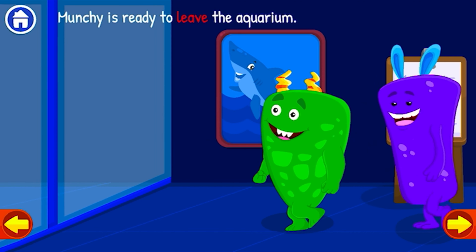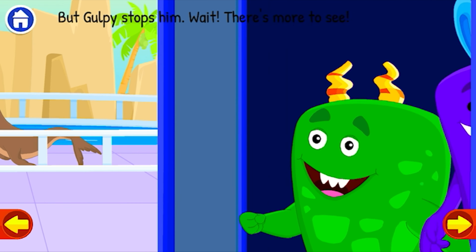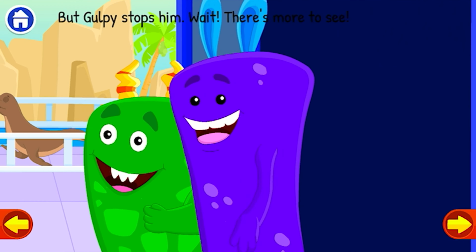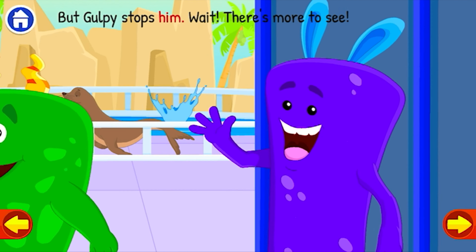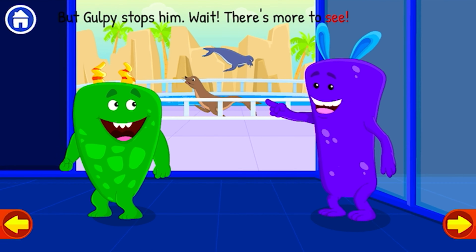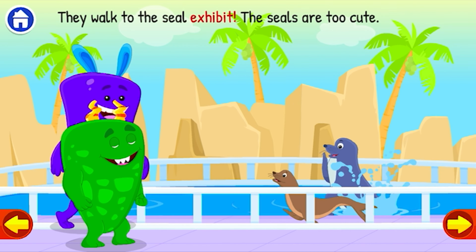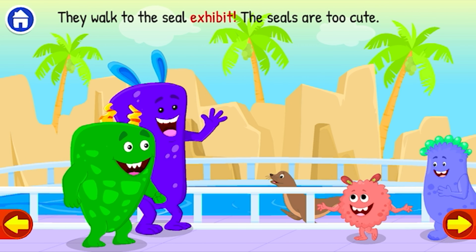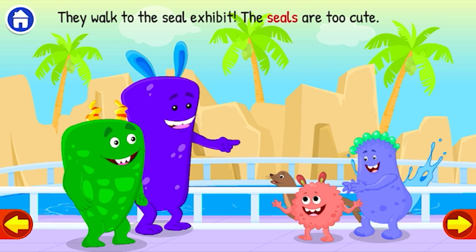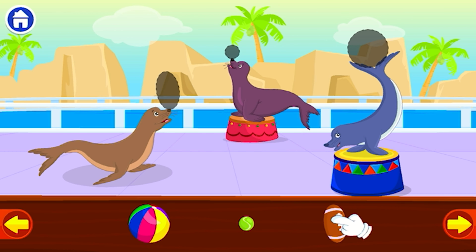Munchy is ready to leave the aquarium, but Gulpie stops it. Wait! There's more to see! They walk to the seal exhibit. The seals are too cute. Drag the balls to the correct positions.